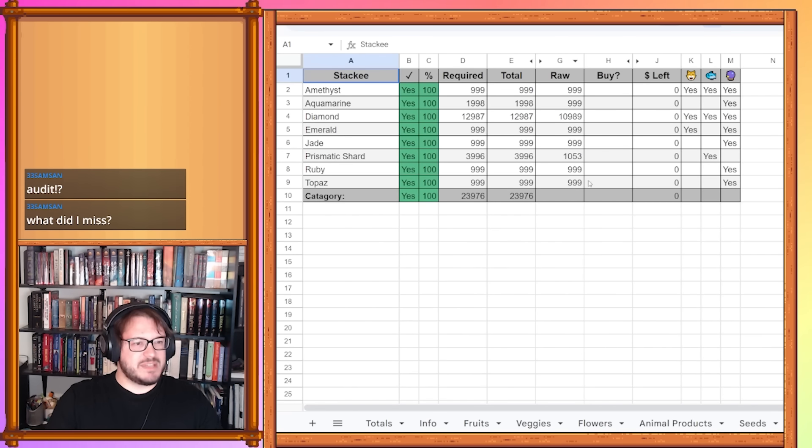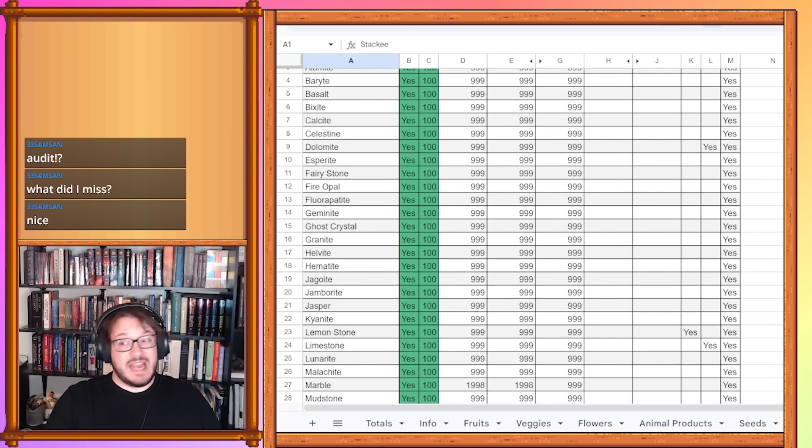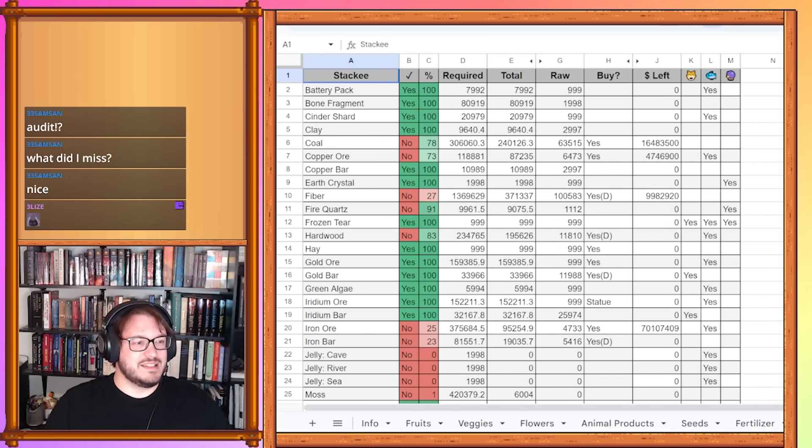Gems category has been done and continues to be done. On to minerals — minerals category has been done and continues to be done. Resources — this is a different one, we have lots to do here.